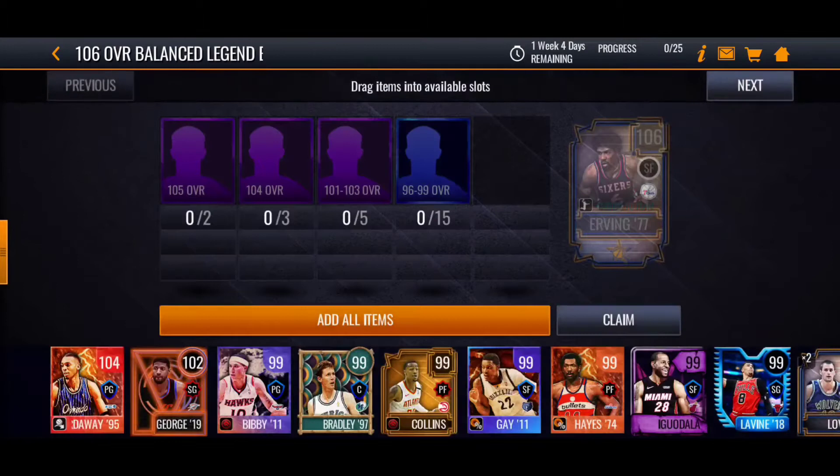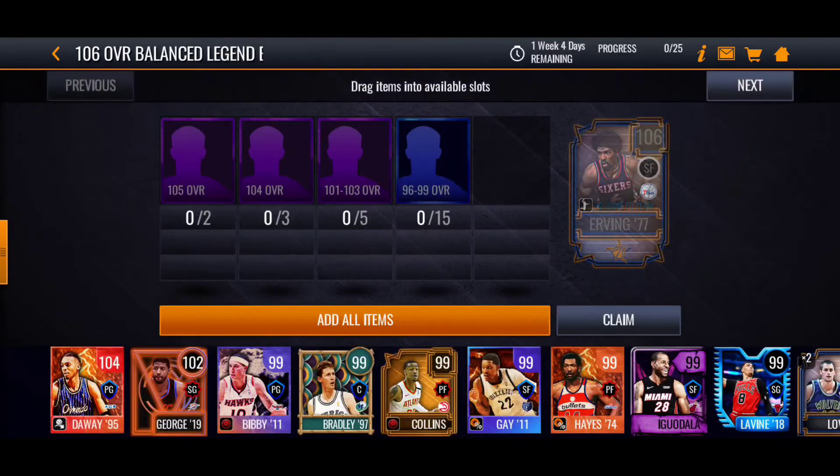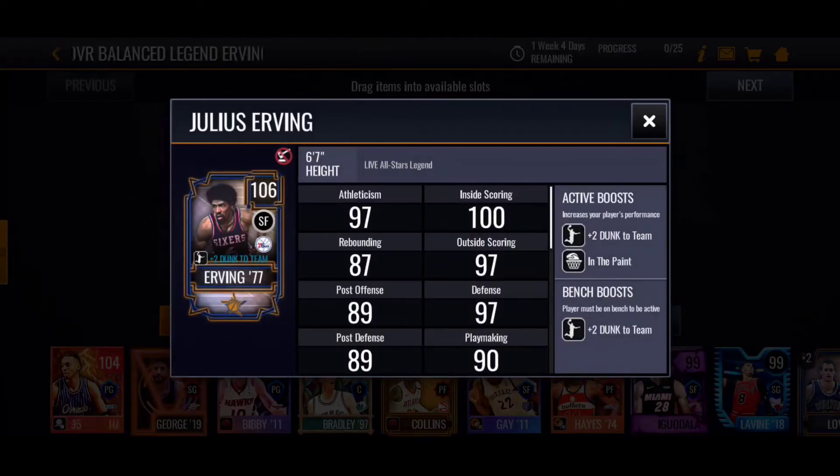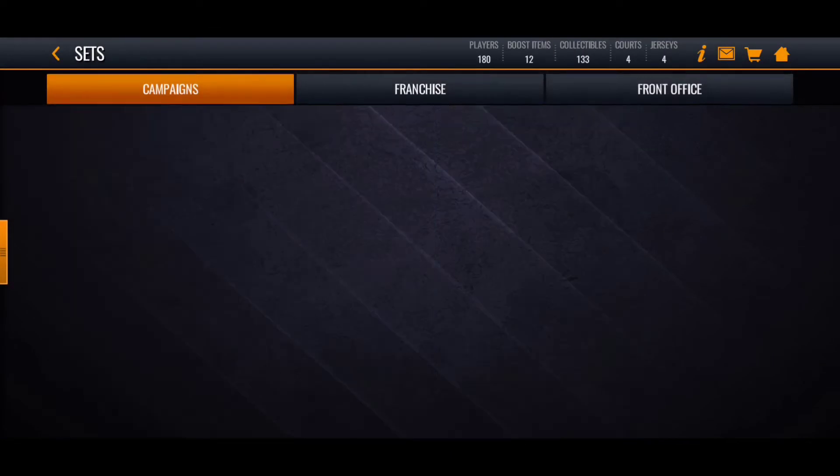Now if you want the 106 Julius Irving, it's gonna cost you a bit more, but I think he may be clutch — yeah, in the paint — just for that clutch button. It's gonna cost you, but if you get him, it's gonna be lit.